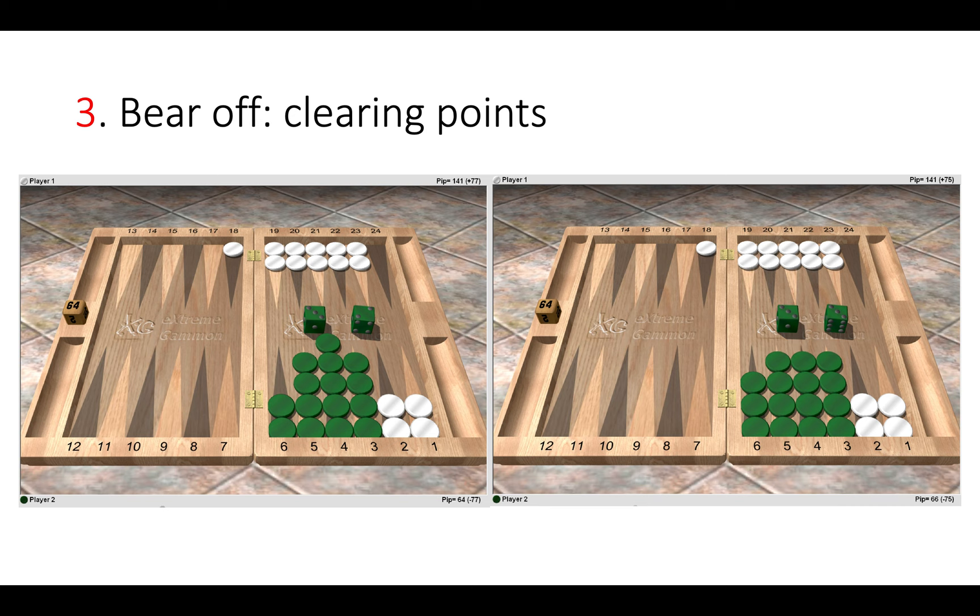The third point I want to mention is when you bear off. Here we can see two different rolls: on the left, green has a three-two, and on the right, green has a double three. In both scenarios it's important to clear your points and move all the checkers off the six point, because you really want white to leave a shot. You want to slow down your bearing off.